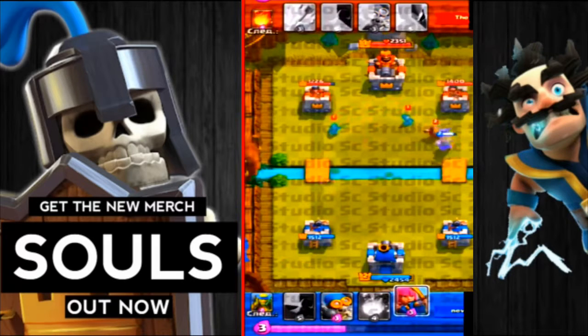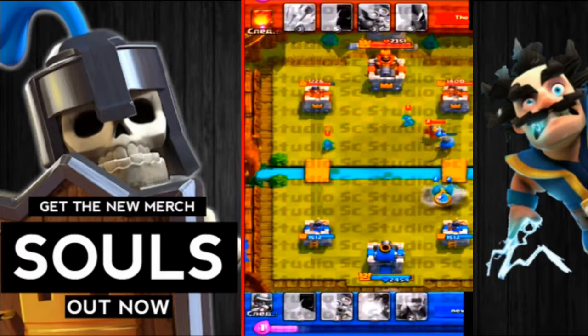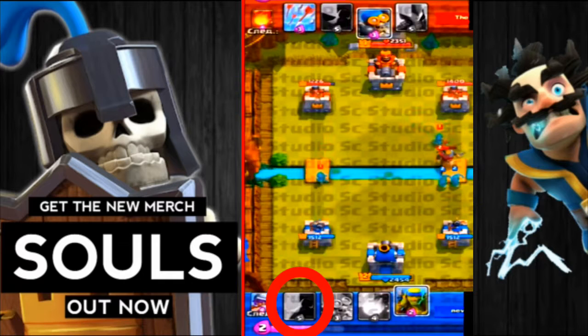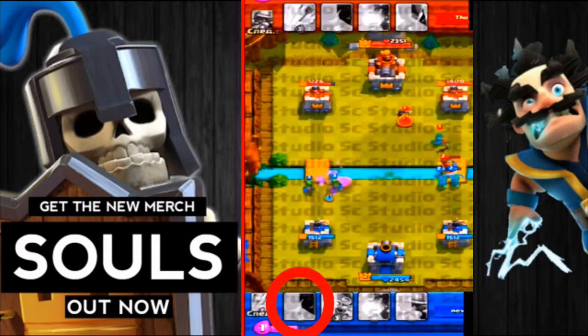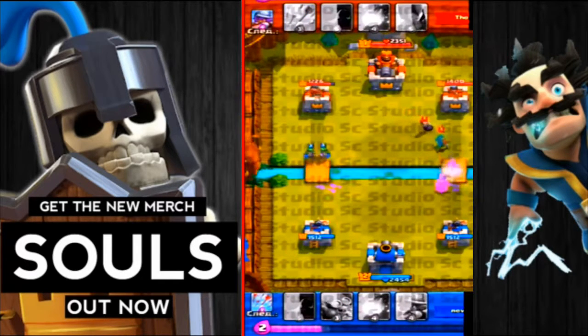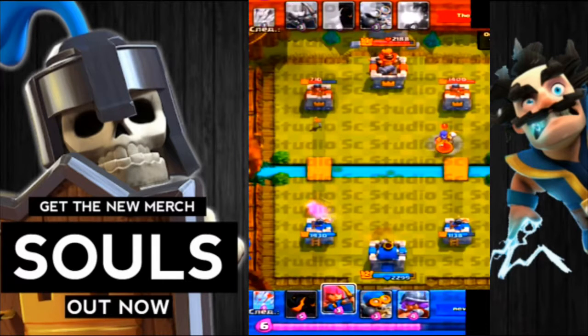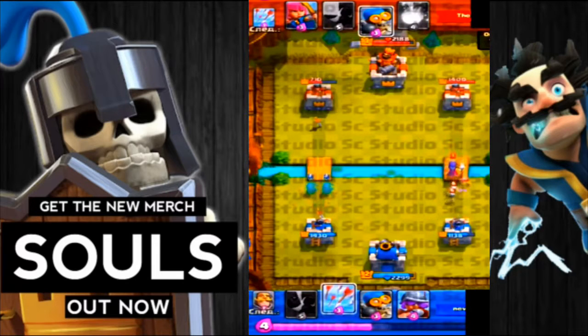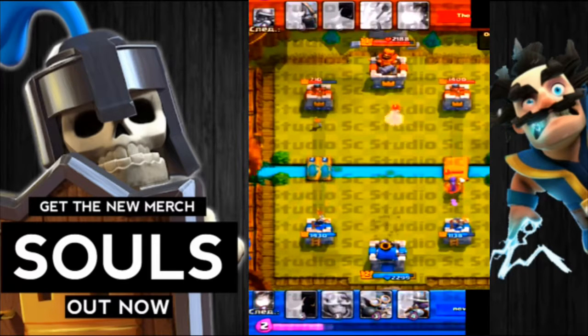So, guys, the card marked red color in the bottom — you can see — is the Lava Golem card. In today's video, we're gonna see the gameplay of it. In the last video, I have previewed the Lava Golem. And now let's see what the card is. As I can see, the card is now full. And now, time to drop it, maybe. Just let's make the gameplay.